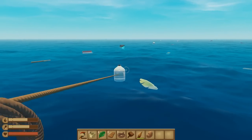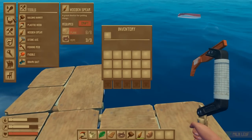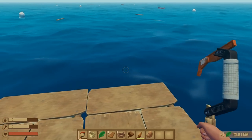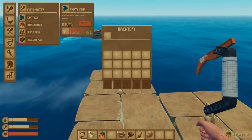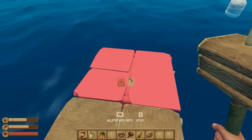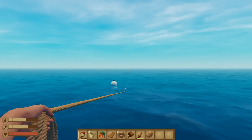My food is on the left-hand side and my water is on the right, as well as my health. So it looks like I'm going to have to be expanding this and making it a bit wider. Let's see if I can build that now — I need a palm leaf. Just got a palm leaf. Let's go ahead and make a simple purifier. I can make a cup too, but I need plastic. I can't make it wider — I need plastic, probably. That shark needs to go away.